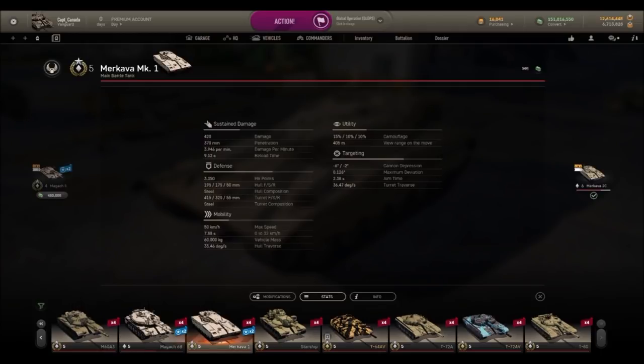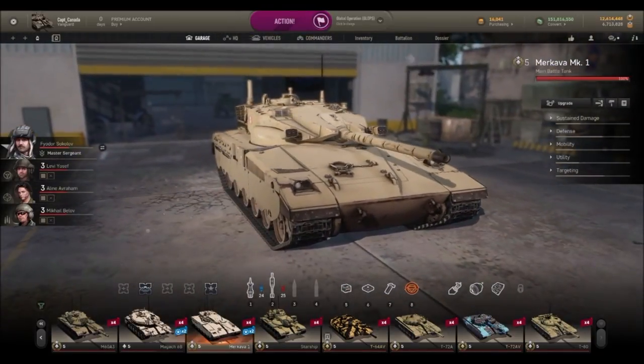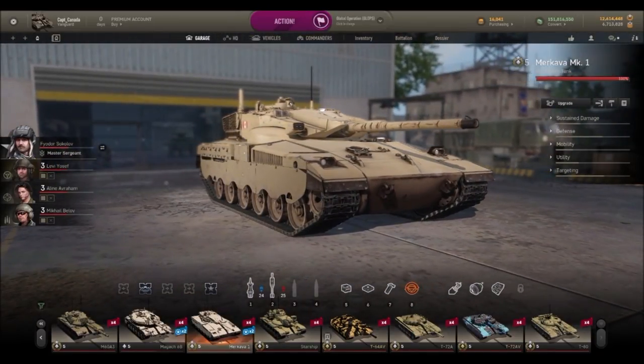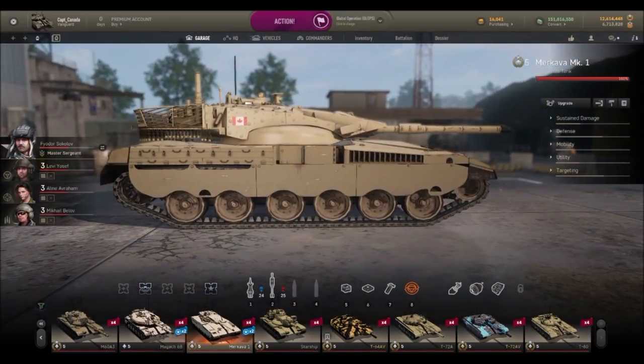I haven't found any accuracy problems with the gun — it's pretty okay as far as that goes. Hit-point wise it's actually 3,350, which is a lot. It's got more hit points than a Tier 9 T-90 MS, so it can soak up a lot of damage. Because of how the armor is laid out, it can actually sidescraped fairly well because the turret is biased a little more to the rear — it's not quite centered on the tank.